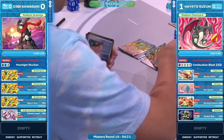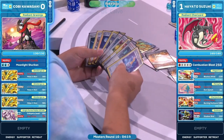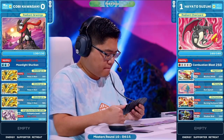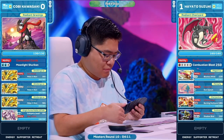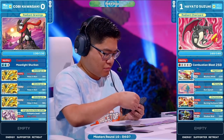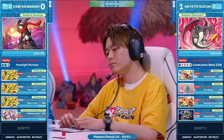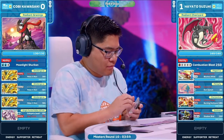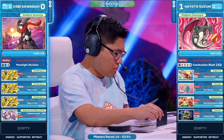Manaphy needs to be in the active spot to remove canceling cologne, but then you lose the weakness you have on Radiant Charizard for the knockout. That is quite rough. Still going to do some coin bonus — hey, when in doubt, draw some cards. Maybe it'll spark some inspiration. Has Hayato been able to buy just enough time to take this game? It is coming down to the wire, and Kobe is still piecing things together — tons of cards in hand but can they be puzzled together?